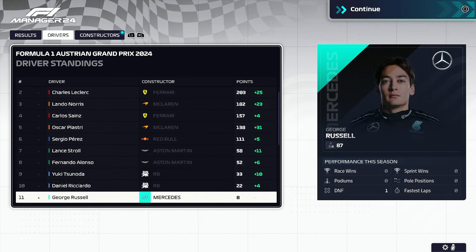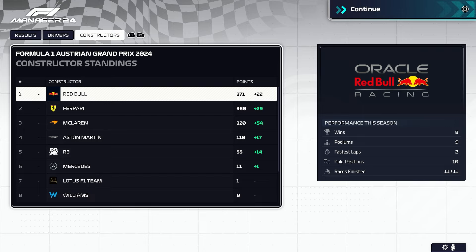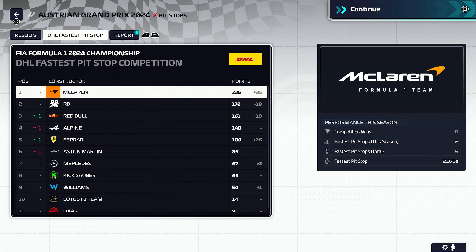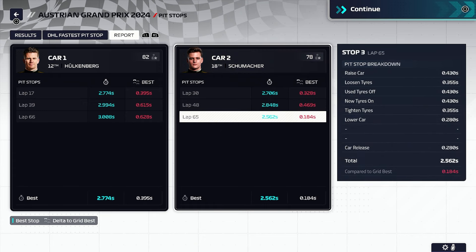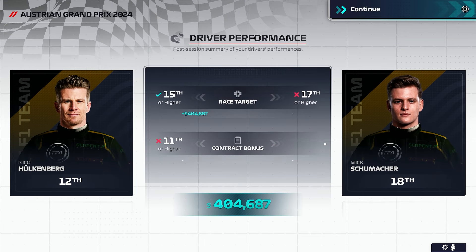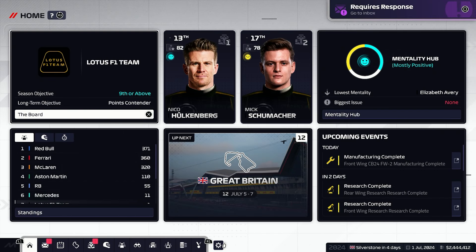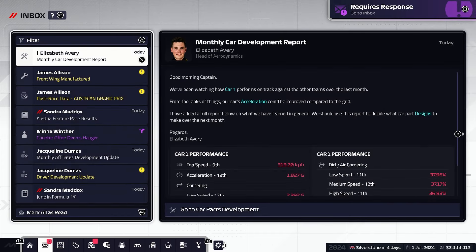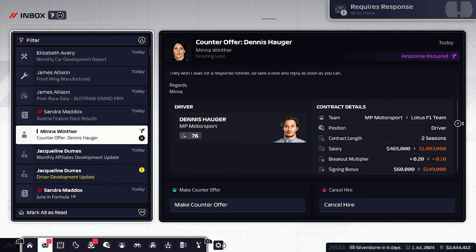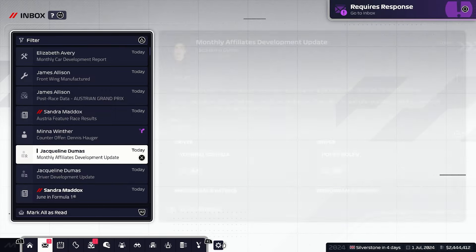Piastri wins ahead of Leclerc in 2nd, Norris 3rd, Verstappen 4th, Yuki Tsunoda finishes a brilliant 5th place, ahead of Stroll in 6th and Alonso in 7th, Perez 8th ahead of Ricciardo in 9th, and Lewis Hamilton rounds out the top 10. Nico Hulkenberg in 12th despite the non-finish, because he's still completed a lap more than Valtteri Bottas in 13th. Mick Schumacher — a bit of a rough day for him, finishes down in 18th place, but we do get fastest lap. Still remains the same in the drivers and constructors championship. Unfortunately Schumacher's second pit stop didn't quite get into the top 10 for fastest pit stops — it was very close. Nico Hulkenberg again very slow on his pit stops. Hulkenberg gets a 15th-place finish, nothing there for Mick Schumacher unfortunately. £404,000 in the bank.